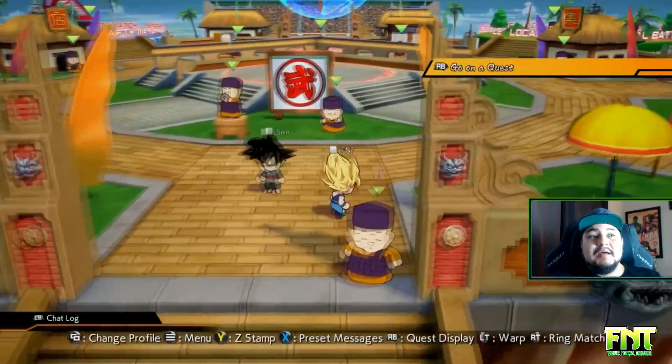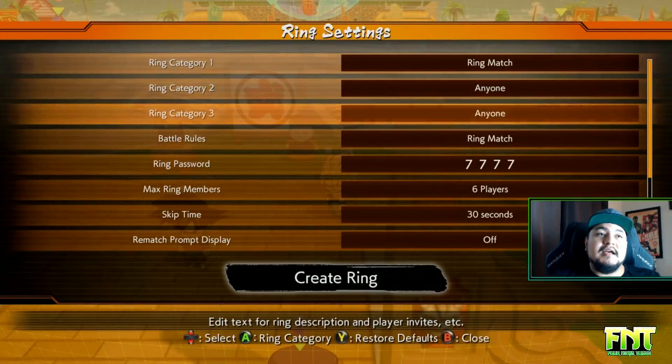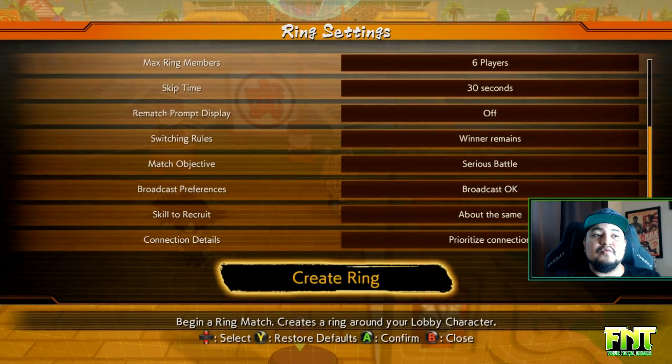Once you've changed lobbies, all you have to do is hit the right trigger, go down, and create the ring with whatever options you want.